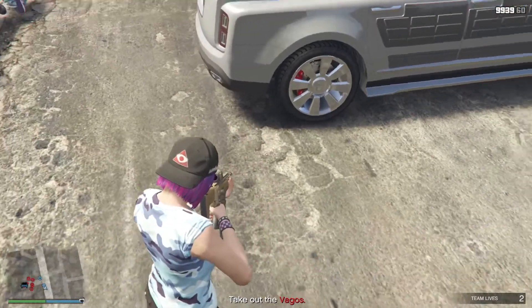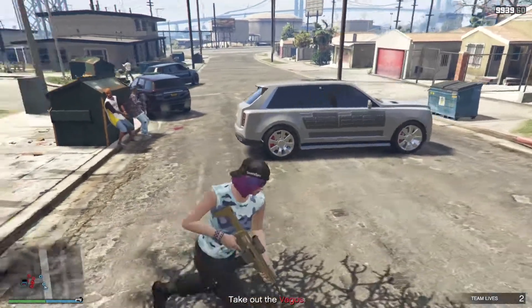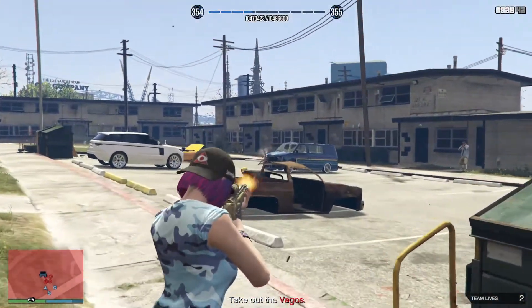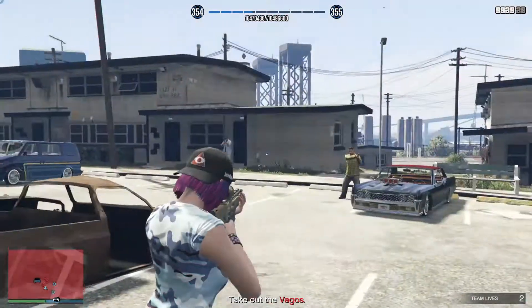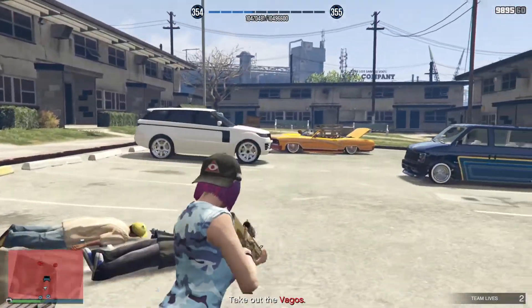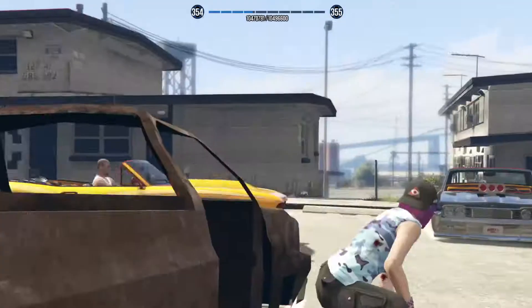Your back right tire should be just to the side of this pothole. When you are done parking the Jubilee, start taking out the Vagos. They do very little damage and have low HP, so you can just charge at them, but if you get low, make sure to use the cars to take cover and heal. When enough of the Vagos have been eliminated, another cutscene will play.